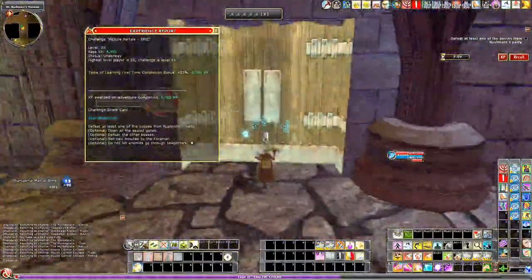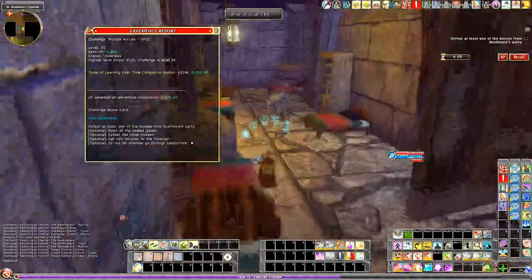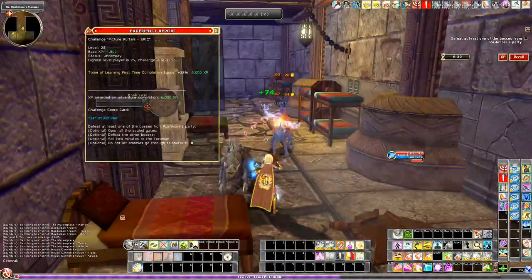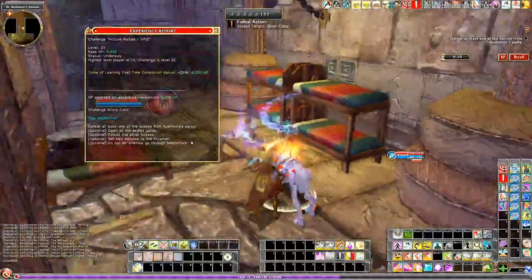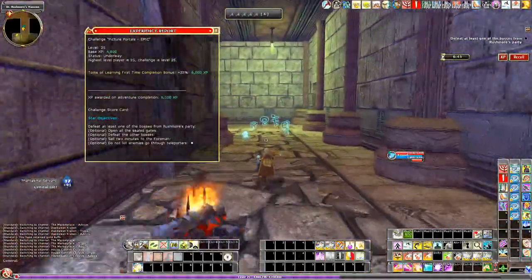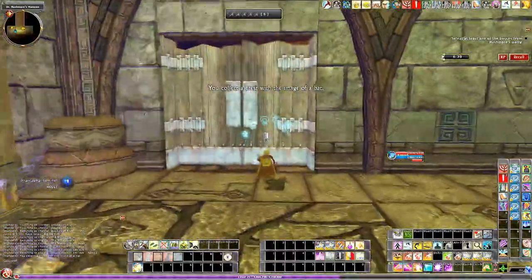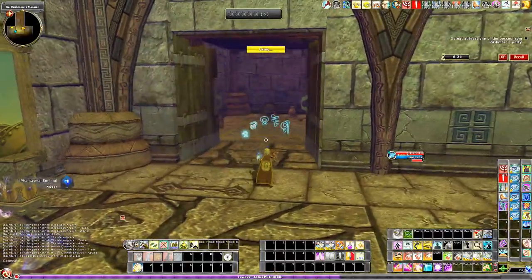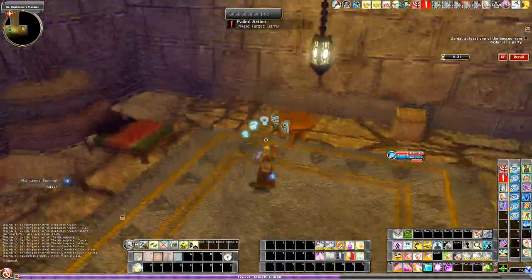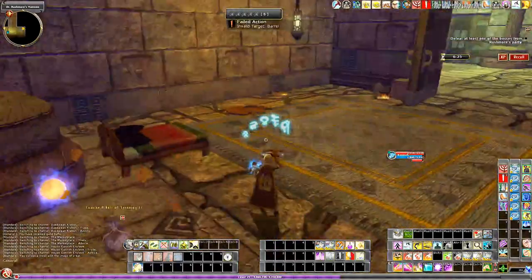Our main objective is to kill at least one boss. We also want to, if possible, open the gates — there are 16 gates — and kill the other bosses. This one has a kind of weird objective, which is to sell two minutes to the Elder Time Foreman, meaning you need to have two minutes that you can afford to sell him. So you need to complete the place at least two minutes early and get all of those stars. You can sell him the minutes at any time and he will give you one of the power-ups — you can pick which one you want.